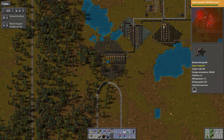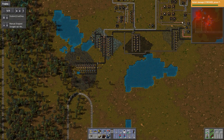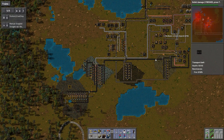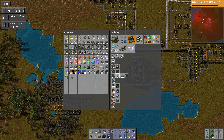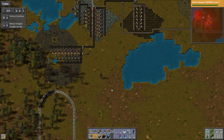Up here, I finally started putting basic circuits in a box so I could just reach way over with long reach and grab them. 134 — that is now enough to build 90 electric mining drills, which should be plenty. So let's queue up about 60 of those.